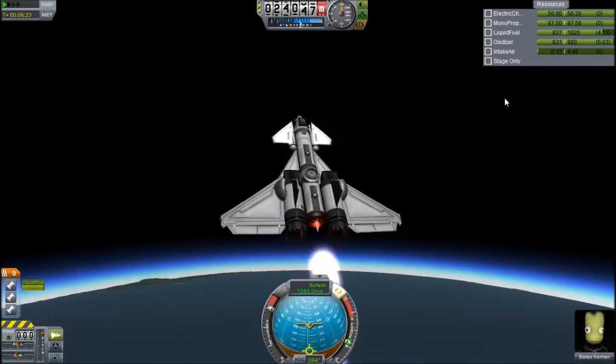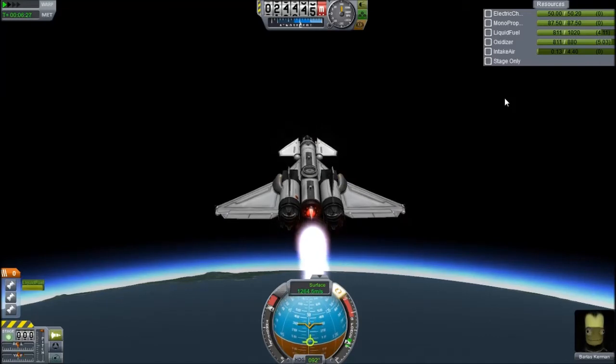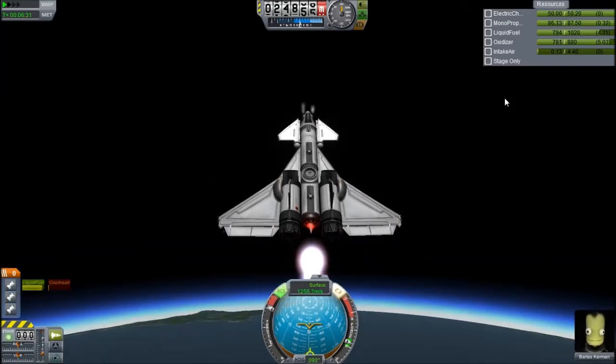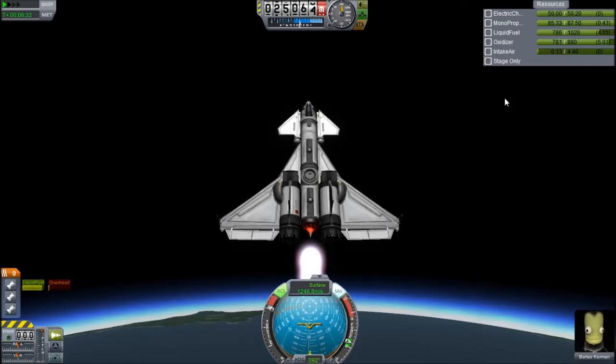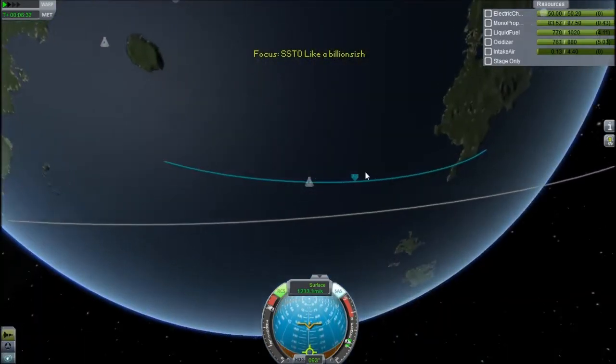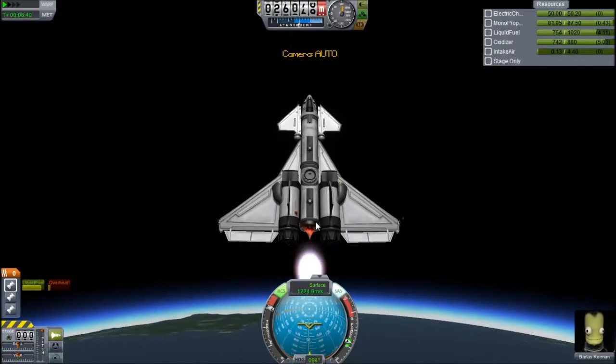Now I want to be pulling up and getting my apoapsis out of the atmosphere. This is horrible to control, I'd like to point out. I'm going to use my RCS. The other craft was really nice — I just pointed it up and burned. This one I have to use RCS, reaction wheels, and everything just to keep going where I want it, and I have to point quite heavily upwards.